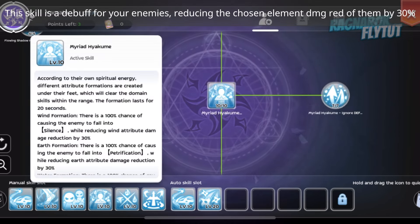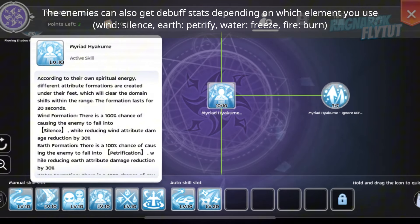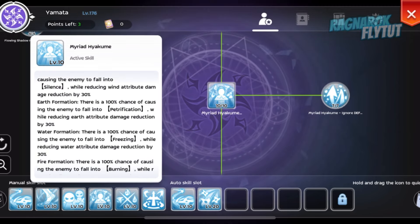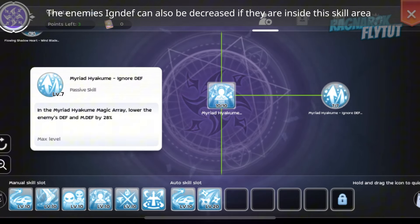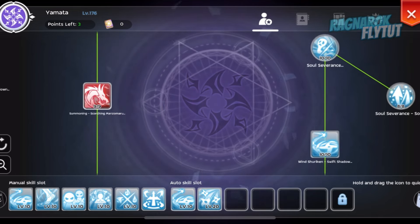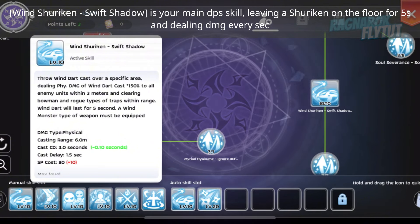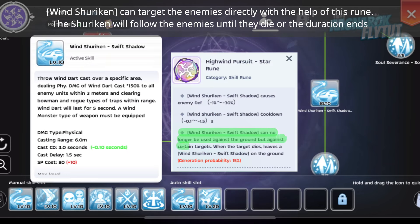This skill is a debuff for your enemies, reducing the chosen element damage reduction of them by 30%. Enemies can also receive debuff stats depending on which element you use. The enemies' ignore defense can also be decreased if they are inside this skill area. Wind Shuriken Swift Shadow is your main DPS skill, leaving a shuriken on the floor for 5 seconds and dealing damage every second. Wind Shuriken can target enemies directly with this rune — the shuriken will follow enemies until they die or the duration ends.